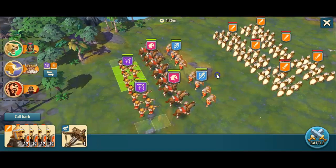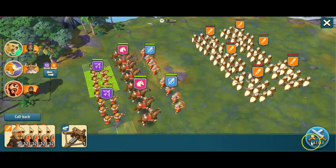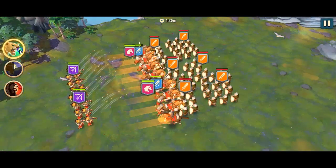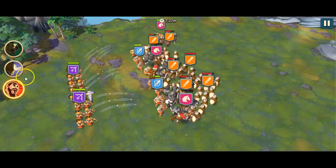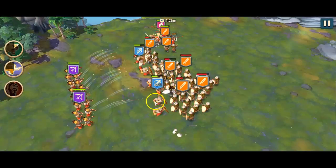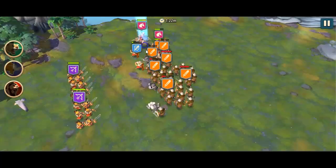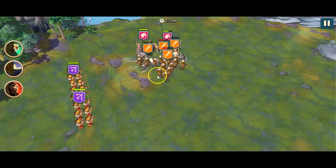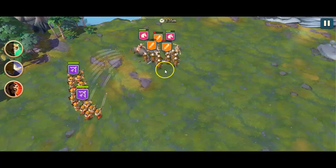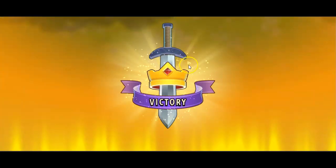I would prefer to set up this way because I could fit in more units, and area damage would surely be a nice thing to have against so many opponents. Now we flank them first from one side, while our archers gain the time to do the damage from behind. You can see how the troops diminish quite fabulously.